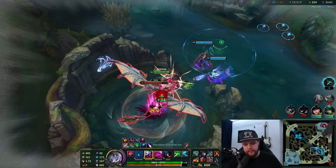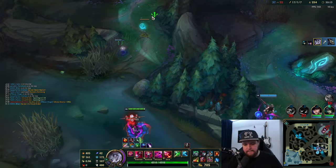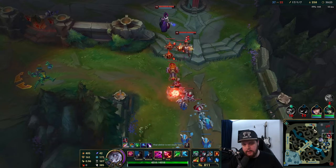Auto attack reset with Q. There we go - builds back up already. Just have to hit it on someone and I can get a nice engage, but throwing your ultimate into their base near their fountain is extremely risky - you'd be dead instantly. The turret is also not ideal.